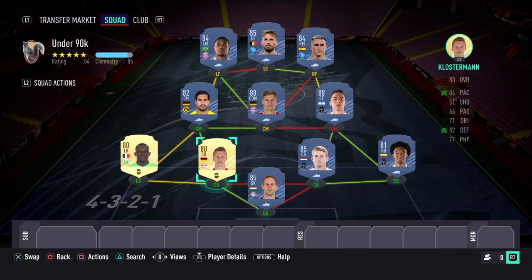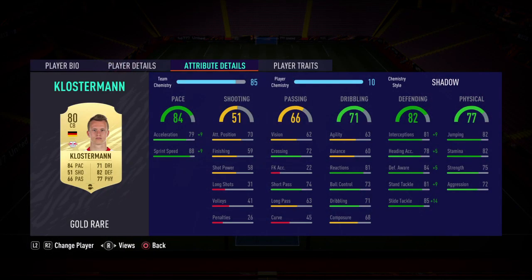At centre back, everybody must own this card — Klosterman. I've got a Shadow on him, which boosts him to 84 pace. You must have heard of this card by now. Pace is insane, sprint speed is crazy. Passing is not too good — he's just a stopper — but that defending is going to get a lot of stops and make the defence very solid. Physical isn't great either, but honestly I haven't noticed.